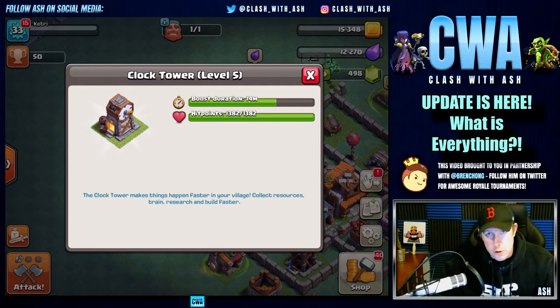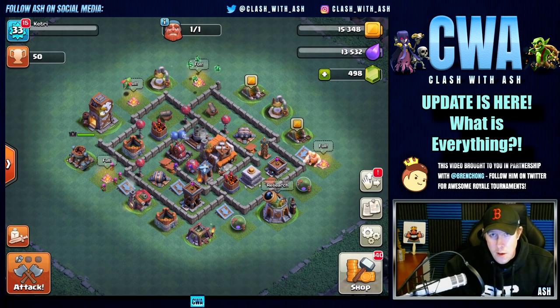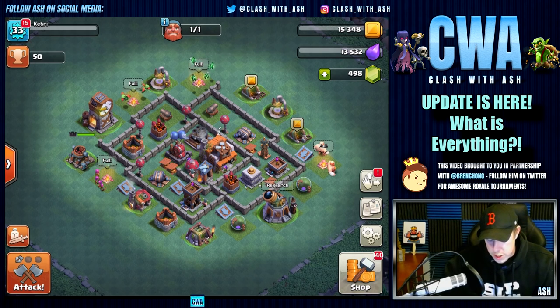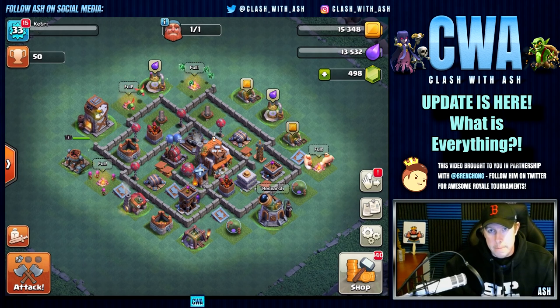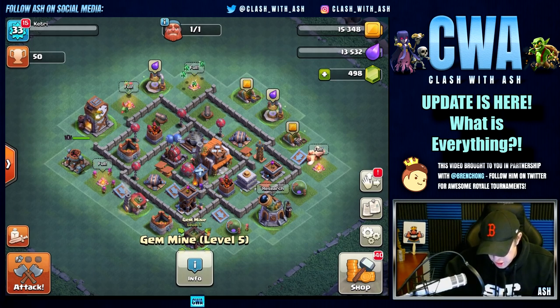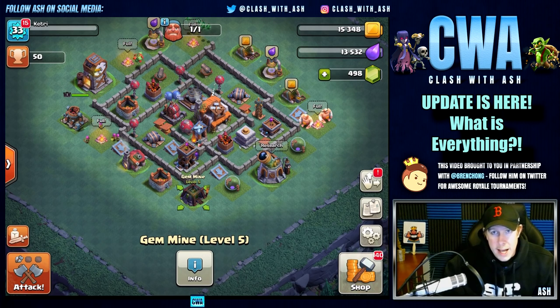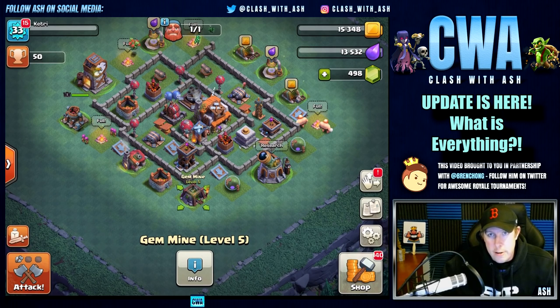The Clock Tower makes things happen faster — collect resources, train, research, and build faster. Even building and researching is boosted, which is something we've never seen in our traditional home village. The home village is totally separate from this village with different resources, though gems do carry over. The boosts don't apply to your home village. Moving on — the Gem Mine is a resource that produces gems. It has a pretty high capacity of 14 gems and produces 3.1 per day.